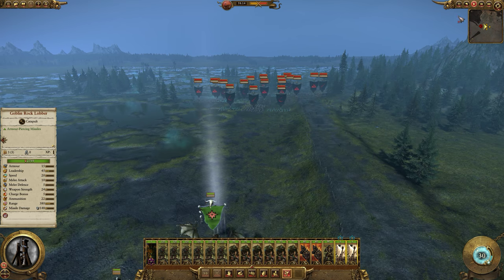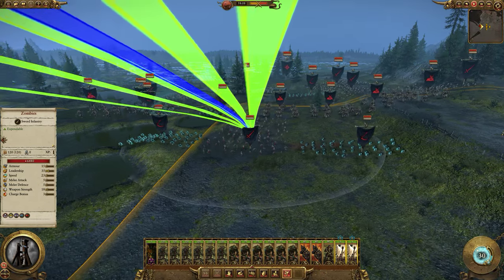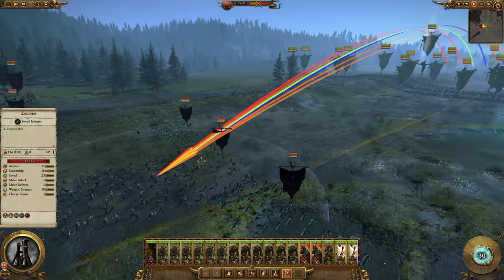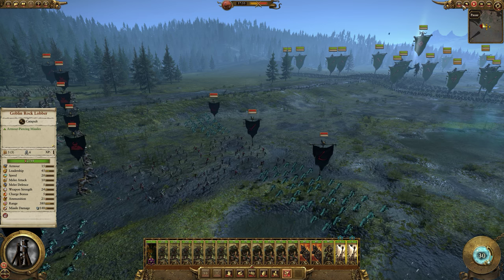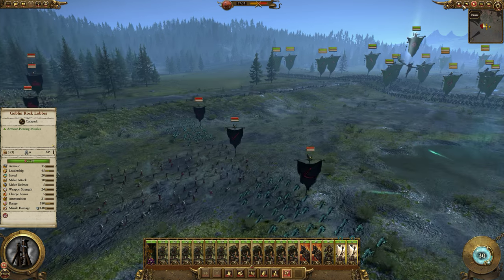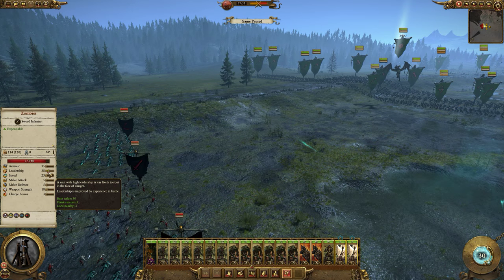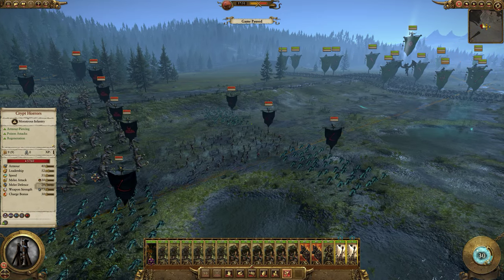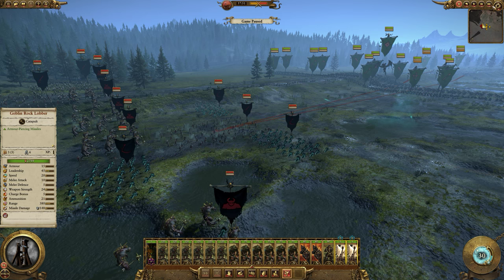I'm going to fire at the zombie unit with my goblin rock lobber. The zombies have taken a bit of damage — let's have them take a bit more. If I look at the morale of the zombies now, they have a leadership of 38: flank secure, lord nearby, 3, for a total of 38. The cairn wraiths are taking fire; they have a leadership value of 40. Flank secure — all good, they are very happy.